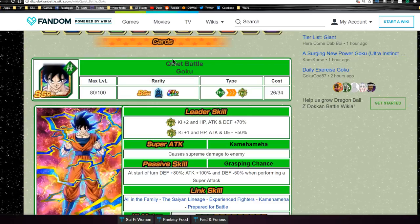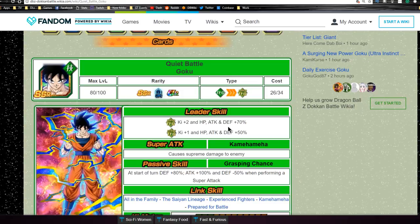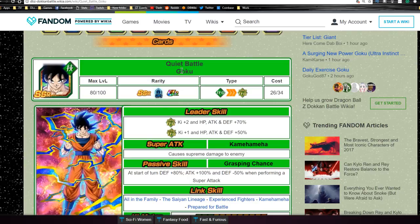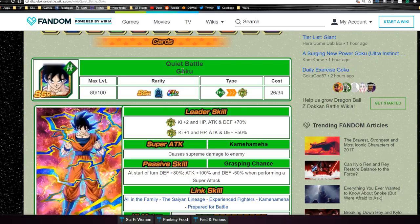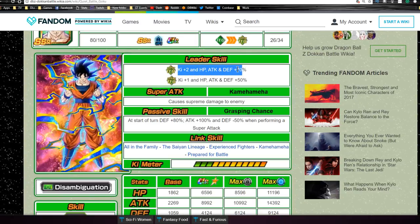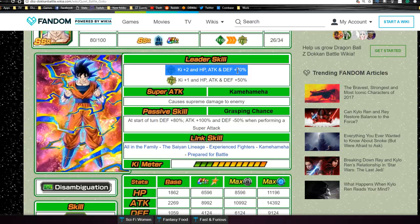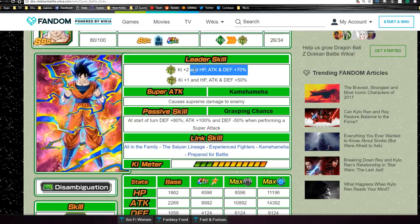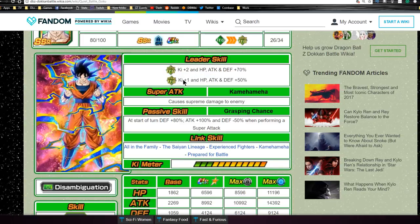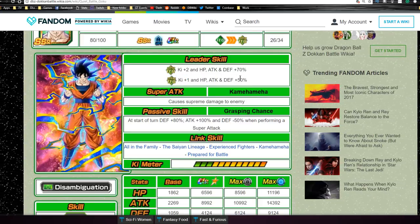Starting with Quiet Battle Goku, his leader ability — when you pull him, he has a very abysmal drop rate; he's just a summonable LR. This is the form he comes in, and he is a farmable unit, so you can actually farm his super attack to level 10 once you pull him. Like most LRs, he has a leader ability of tech/super technique type key plus 2, HP, attack and defense plus 70%.